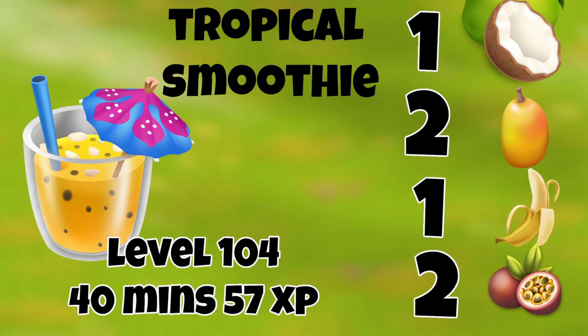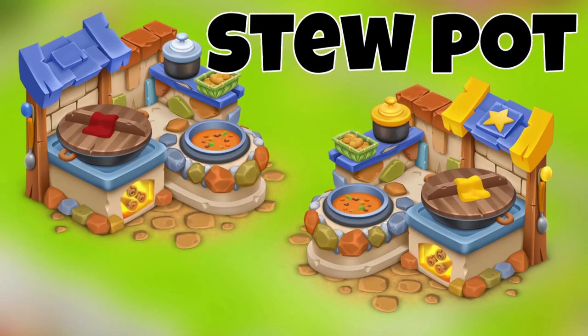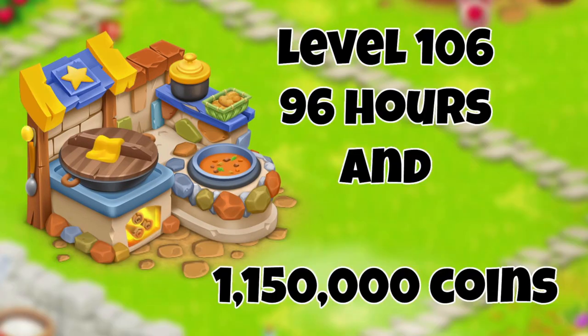What would an update be without a new machine? Yes — the stew pot! Such warm earth tones; I think it looks fantastic. The stew pot is level 106, takes 96 hours to build, and costs one million, one hundred and fifty thousand coins. That's right — one million, one hundred and fifty thousand coins!